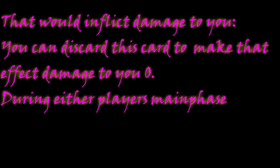Summon Pal Rainbow has this ability: In either player's turn, when a card or effect is activated that will inflict damage to you, you can discard this card to make that effect damage be 0. In either player's main phase, you can discard this card to target 1 Summon Pal monster you control to protect it from being destroyed by card effects.